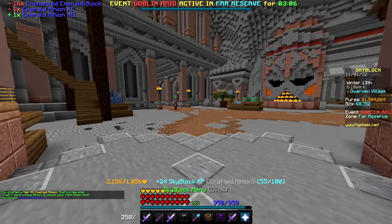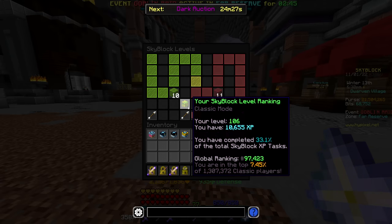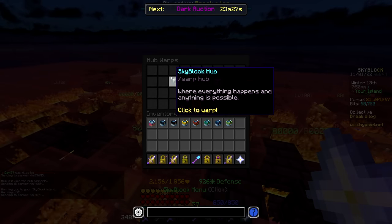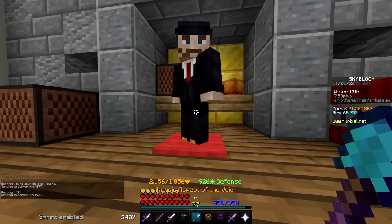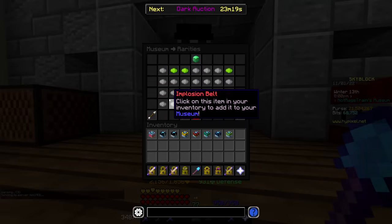That's eight tier 12 minions crafted. That gets me up to Skyblock level 106 and 55 extra XP. Unfortunately, that pretty much marked the end of the XP I could milk out of the minions, and I was still 13 and a half levels away from my goal. So with my options dwindling, I had no choice but to return to the museum and try to grunt out those last contributions I could.